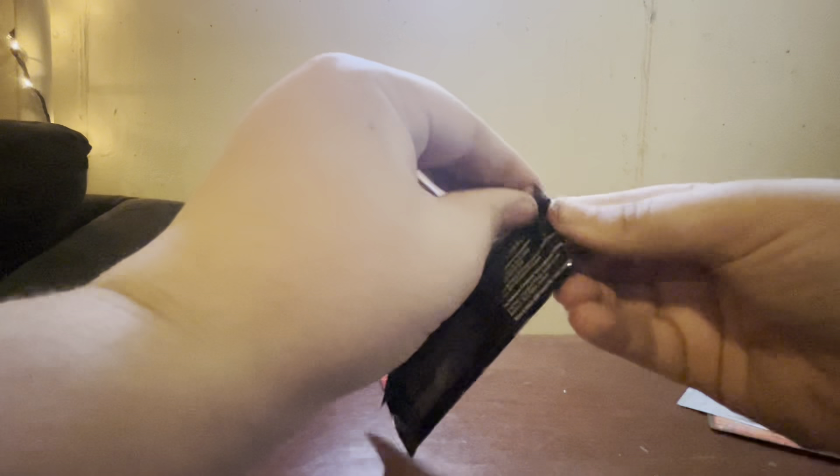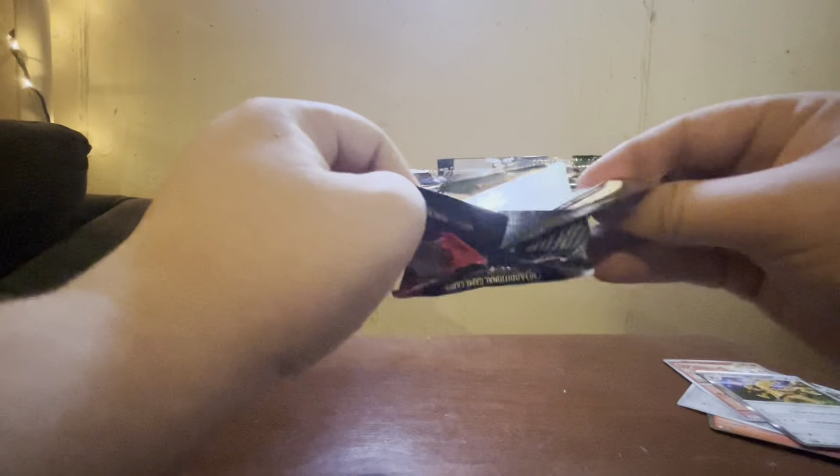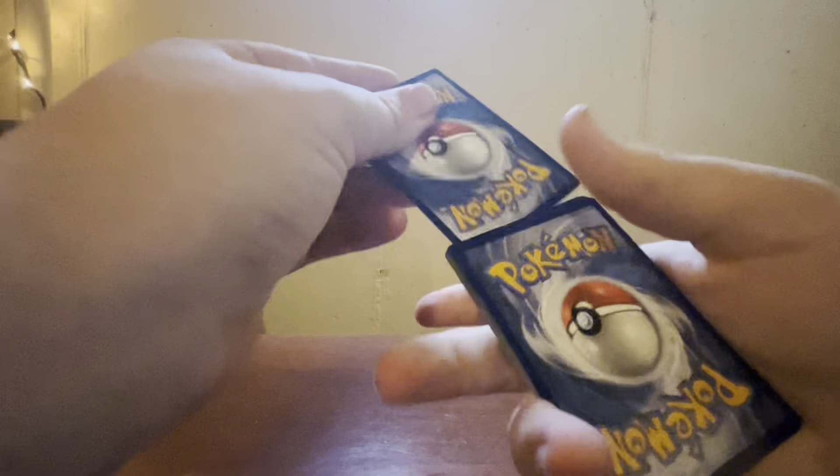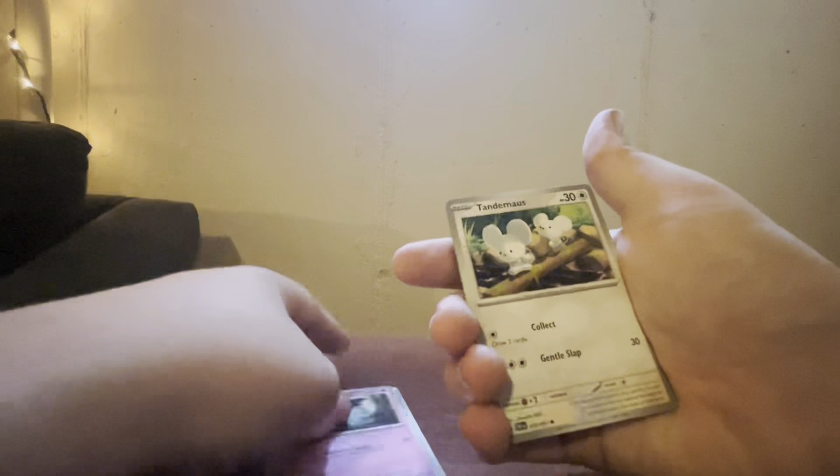We're about halfway done, five more packs. This is a good box so far, very good box so far. One to the front. Water Energy, Barboach, Wubat, Tandemouse, Paldean Wooper, Atticus, Mousehole, Lono, Technical Machine Crisis Punch, Reverse Camperupt. And — oh! Full Art Judge! Every pack we've gotten a hit — this is amazing!